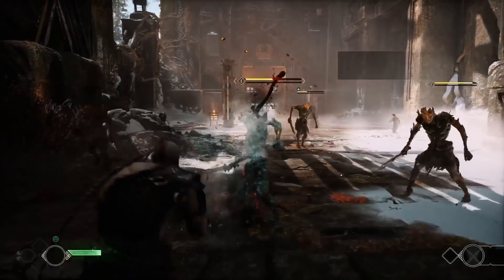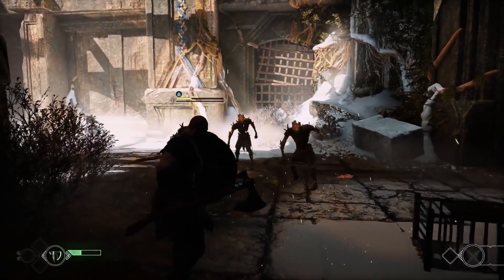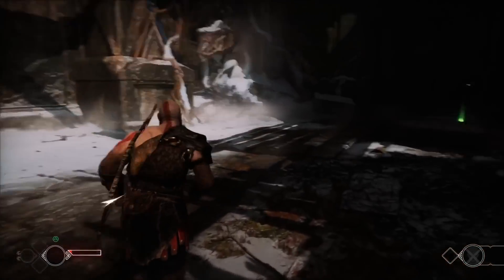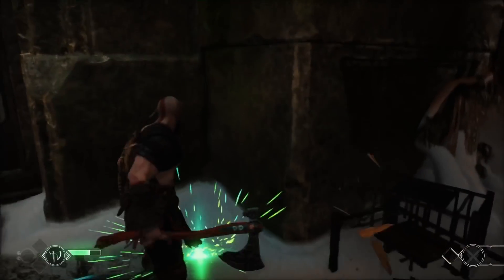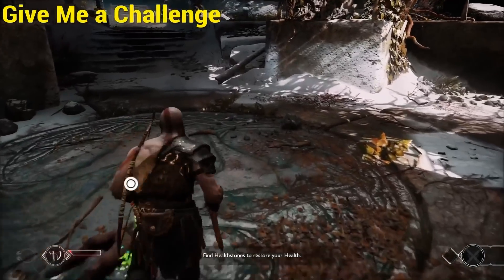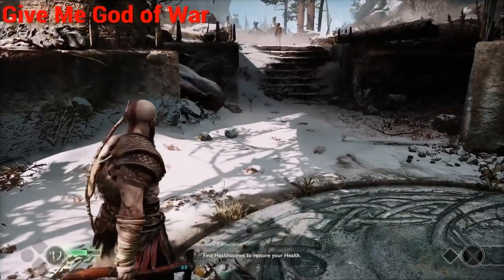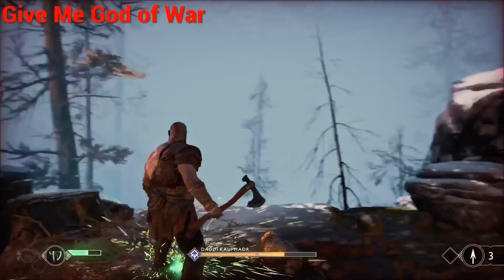Those three differences involve health, hit points, and enemy aggression. Starting with health: to get health back in God of War you have to step on green health stones lying around glowing on the map. In both difficulties the stones are in the same place, but on Challenge mode you always get full health, whereas on God of War mode you only get half a bar of health.